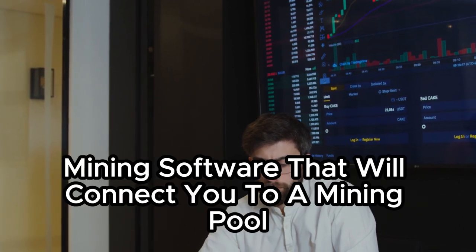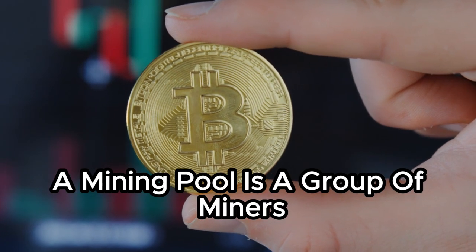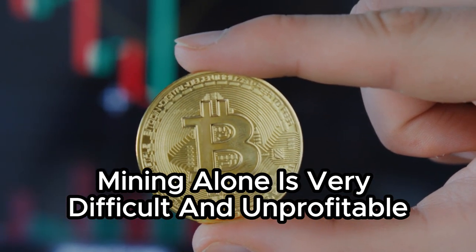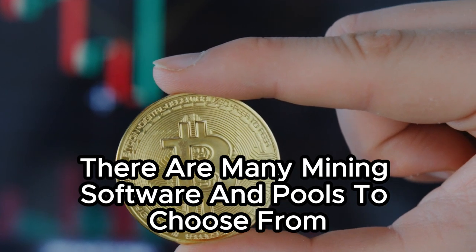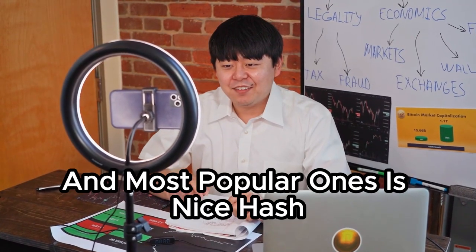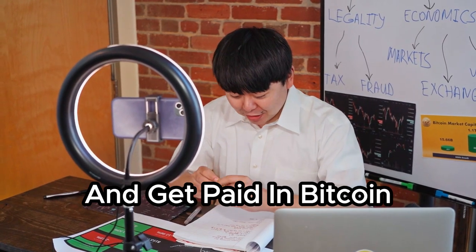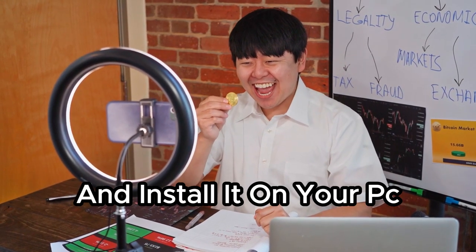The second step is to download a mining software that will connect you to a mining pool. A mining pool is a group of miners who share their computing power and split the rewards. Mining alone is very difficult and unprofitable, so joining a pool is recommended. One of the easiest and most popular options is NiceHash, a platform that allows you to mine different cryptocurrencies and get paid in Bitcoin. You can download NiceHash from their website and install it on your PC.